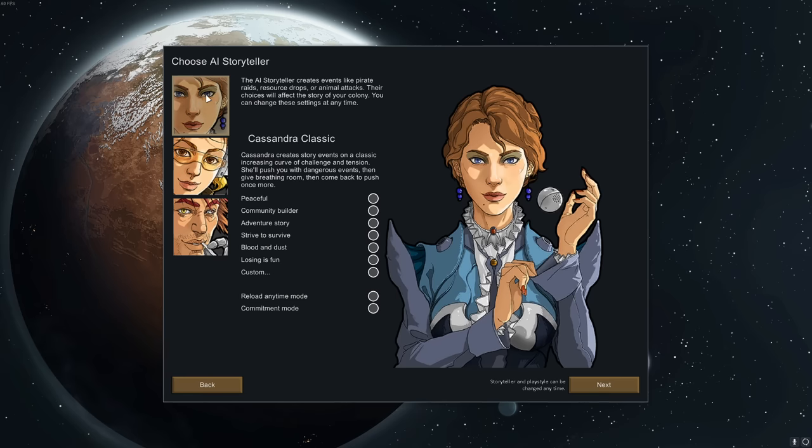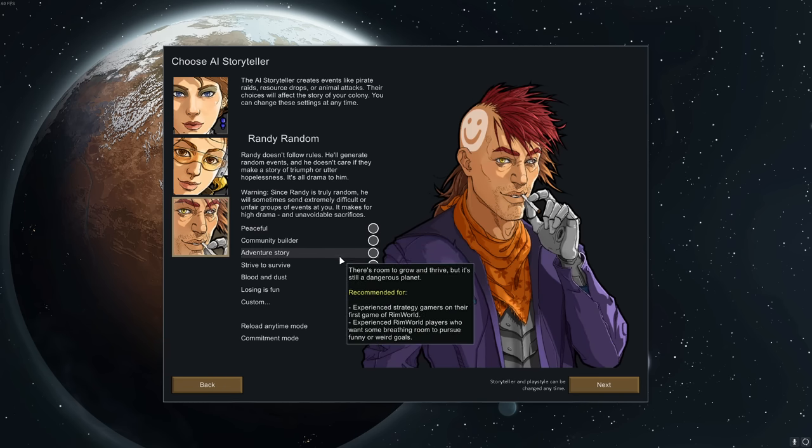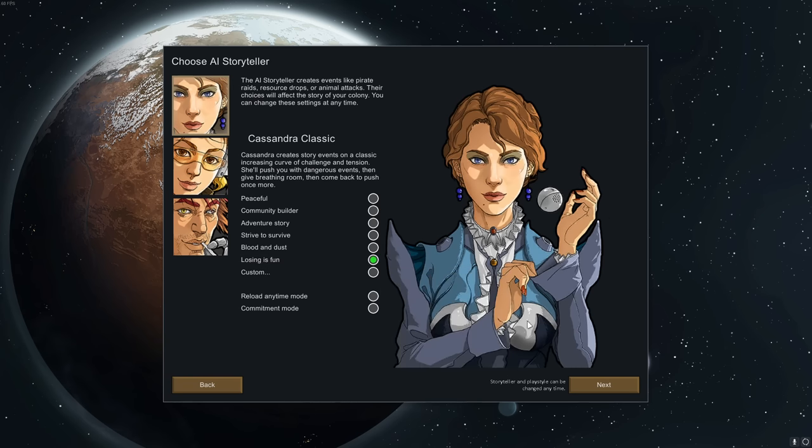There are only two real main choices. Cassandra Classic is your basic standard issue — she ramps up slowly and threats get bigger and bigger as she goes along. Then there's Randy Random, completely random, meaning they can throw way too much at you way too quickly, and is possibly the most fun. Phoebe Chillax basically doesn't throw anything at you for ages, and eventually when she does it's been so long that you have no defenses prepared and you die. Most people go with Cassandra first and then switch to Randy from just about every scenario afterwards.